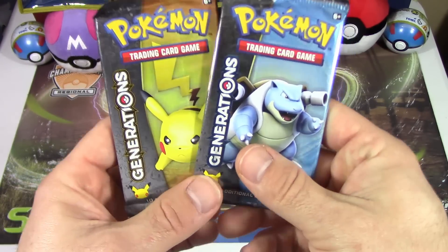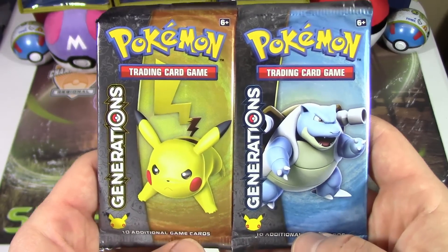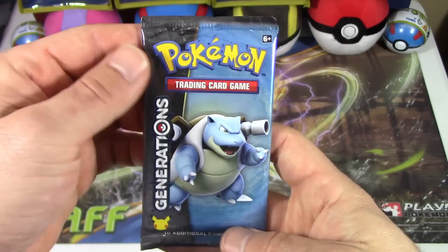Anyways, Florida Regionals was amazing, I had a fun time. I'll go into that in more detail in another video, but today we're gonna be opening up these two packs of Generations as I said. They got Pikachu and we got Blastoise, so I think what we're gonna do is we're gonna start off here with Blastoise.